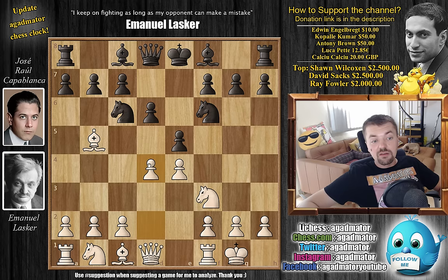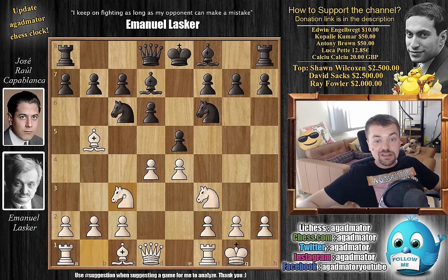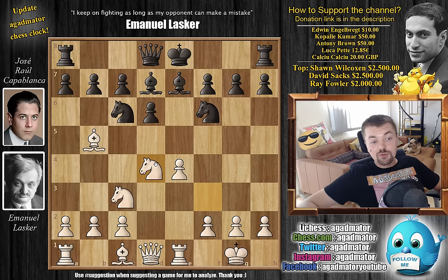Now d4. The game follows game three of the match move by move up until around move 13. Bishop to d7 by Capablanca, knight to c3, and now bishop to e7. We have rook to e1, now comes e captures on d4, knight captures on d4, and Capablanca castles.